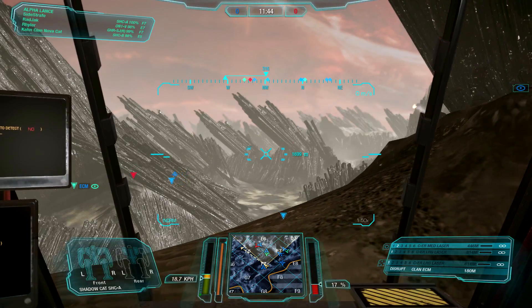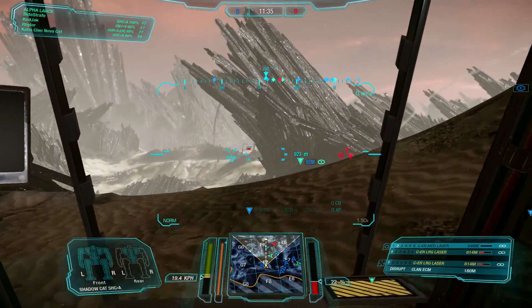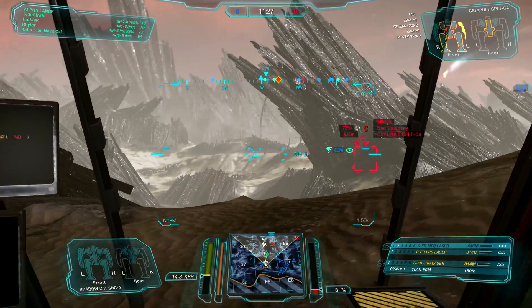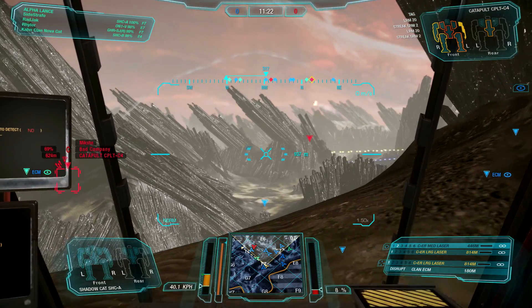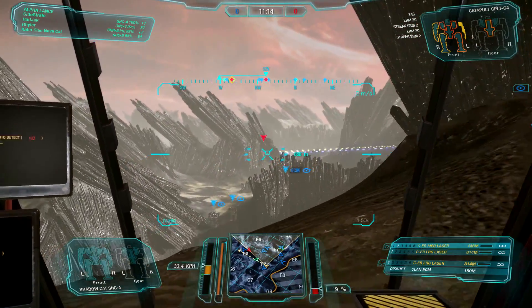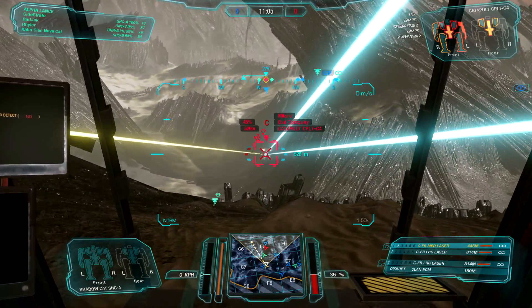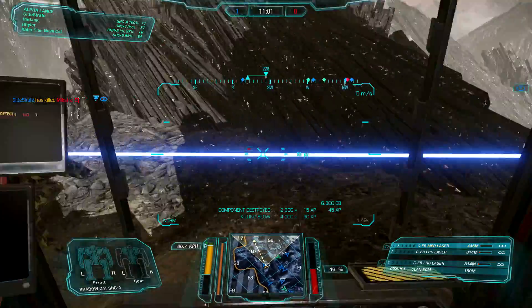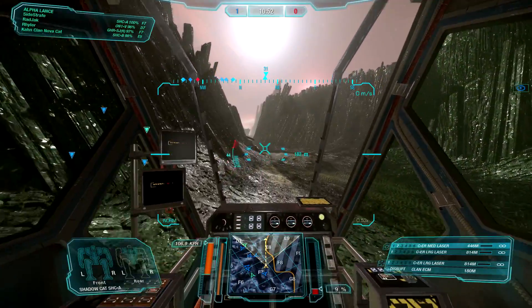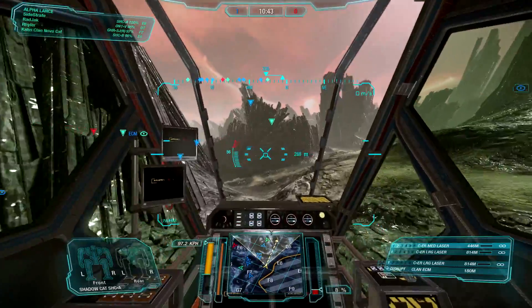Just hitting him, kind of keeping him pinned down. We want to keep an eye on the minimap because most of our team is on the right and we don't want to get flanked. I think this mech works pretty well in a support role, just because you've got ECM, and since you're a medium, you can last a decent amount of time with the armor that you have.